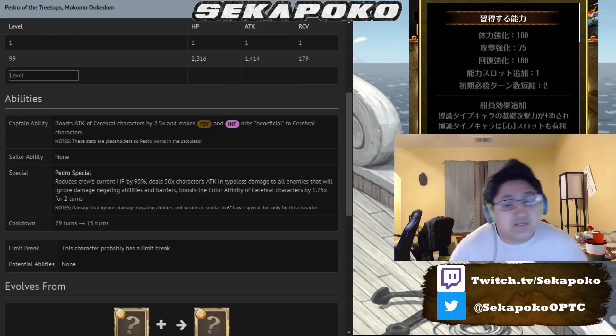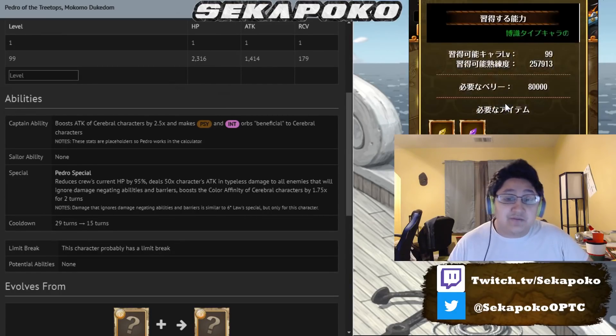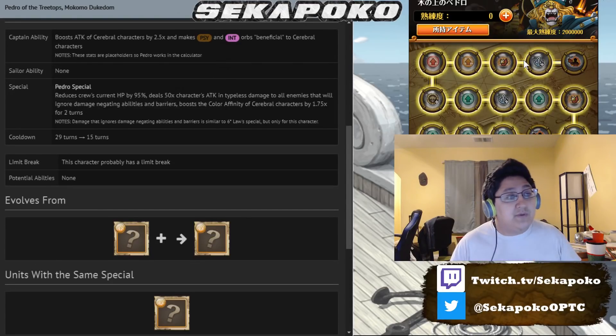When you max limit break this unit, you get an extra 75 attack as well as 100 HP. You're gonna get an additional socket and minus two cooldown, which is actually very, very good for most Colosseum units. You're gonna get two sailor abilities which are gonna help Cerebral units out, which is very, very good.